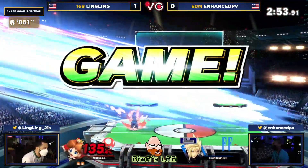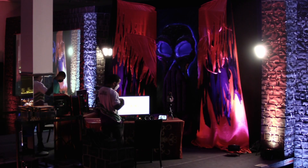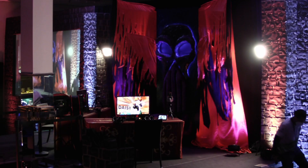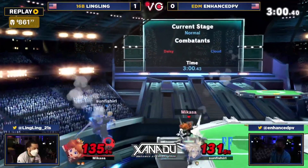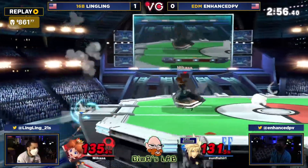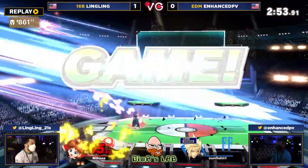Gets in the regrab — very smart — because he knew with the limit on hand he would swing, and then catches the roll with option coverage galore. Ling is going to take it, and that should be moving on into the winner's side of top 32. Getting a W in a matchup he was actually a little worried about — we were talking about it beforehand, he was genuinely scared of Cloud because Enhanced PV is a really good player. Enhanced approached the match extremely well, but Ling kept it simple: when danger happened he did not hold forward, he went away, bobbed and weaved, and made sure he came out on top.